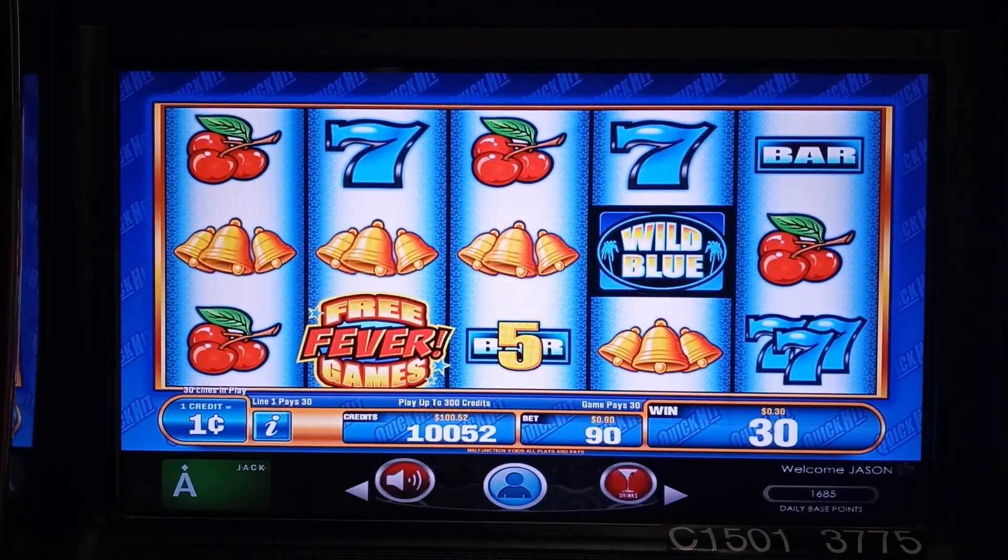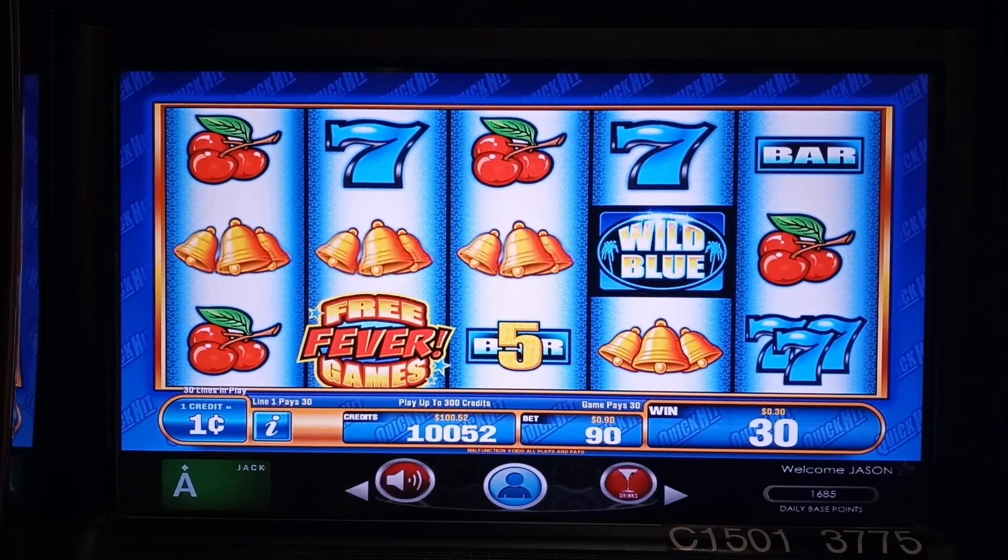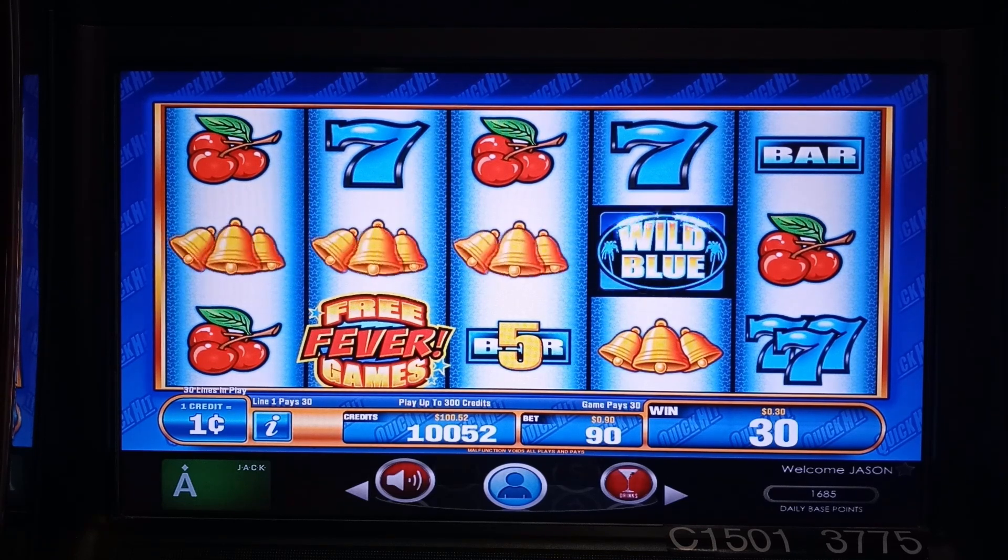We've only got enough for ninety cents — actually not even that, just thirty cents — and we're not going to bother with that. So that was Quick Hits Wild Blue. We hit a few, it was kind of fun. The most we got up to was around thirty-five dollars. If we'd cashed out then we'd have walked away with thirty-five bucks. Let's see what else we can find.